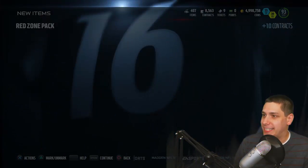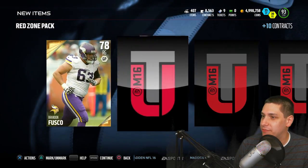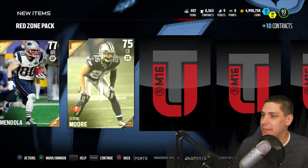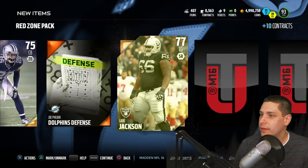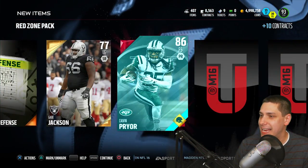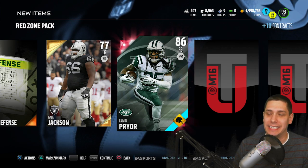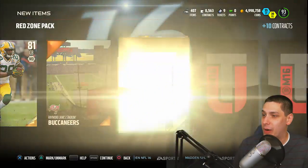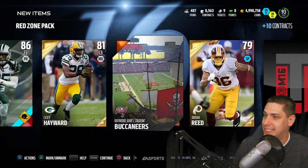Oh well, it all comes down to if the red zone pack gets us anything decent. I mean, if these things are always super overpriced and not worth it, maybe this will be the one time where it'll finally be worth it. Let's go baby - 250,000 coins! Very first card is a Brian Fusco, Steven Paya, come on - Danny Amendola, come on give me something good here. Let's go - Gabe Jackson, and we get a Calvin Pryor. That is our guaranteed elite. That is a horrible pull for 250,000 coins. Right now I'm saying I highly recommend against doing these packs.